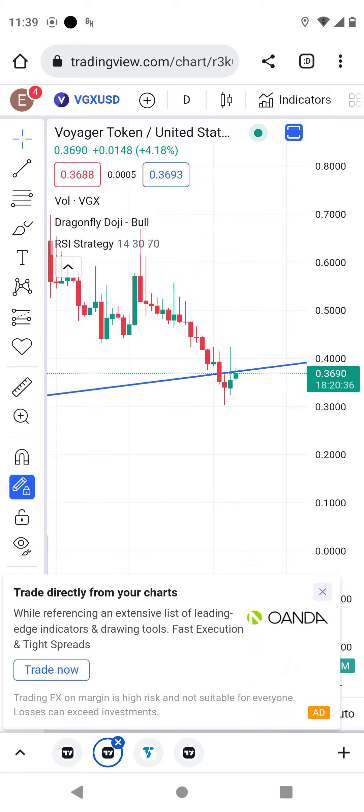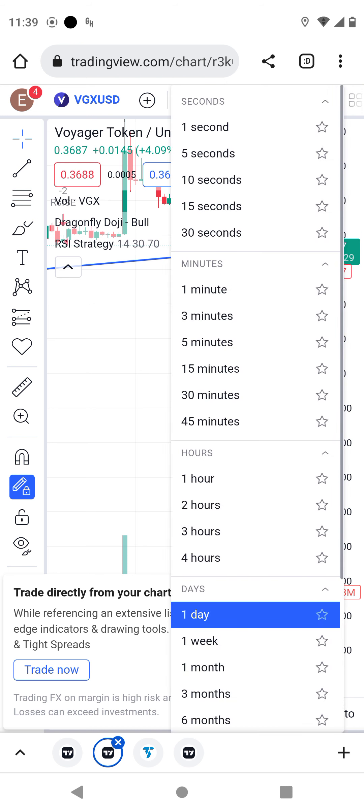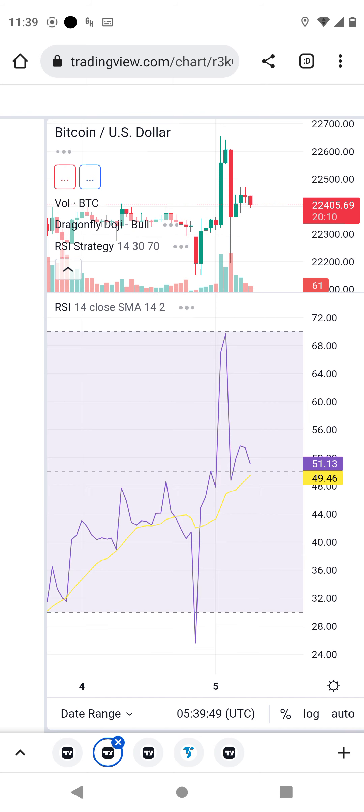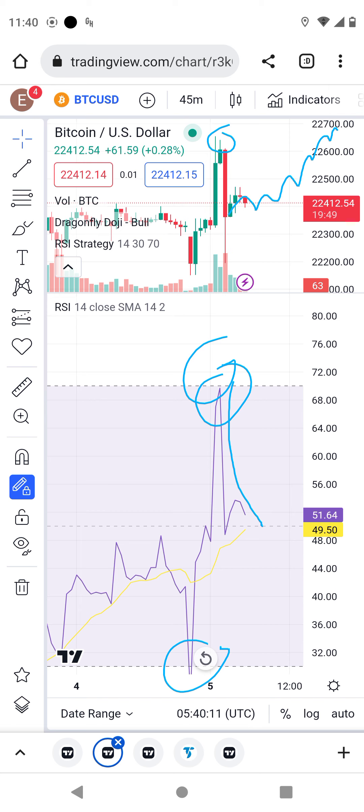On the 45-minute chart, this coin pumped and reached overbought, that's why it retraced. On the 45-minute chart you can see it went until it reached overbought, so it started declining — moving from overbought back toward oversold. Right now we are in the middle and I hope we are going to build another nice climb.